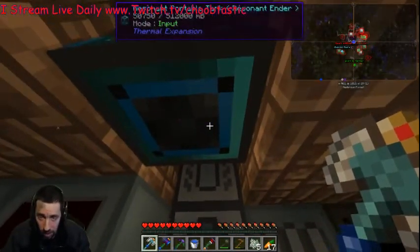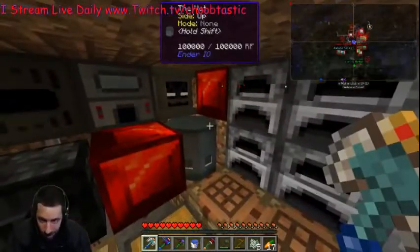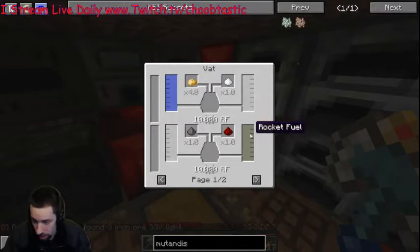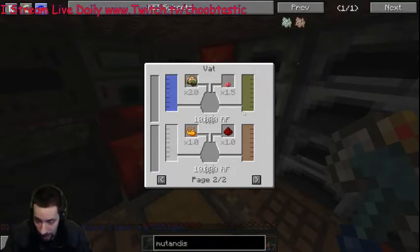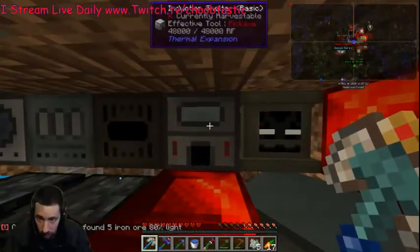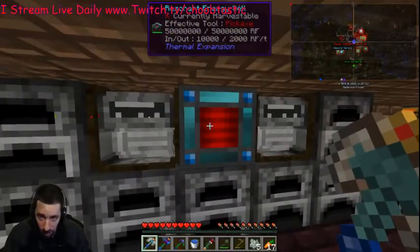Fluid transposer and magma crucibles up there. Then this vat is really interesting — I don't know if you guys have ever seen this before, but I'll show you what it makes. Here are the recipes: you can make hooch, rocket fuel — I don't know why I would need that but I'm going to find out — nutrient. I needed the nutrient stuff and I'll show you why later in the video. That's what makes the gas for the product I'm going to show you. And I also made one of these, a soul bender — which is cool — induction smelter, and the painting machine which I showed you last episode.